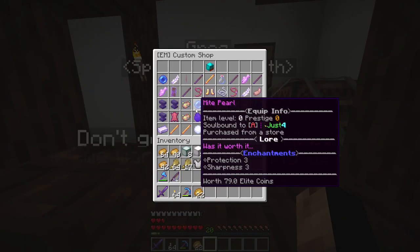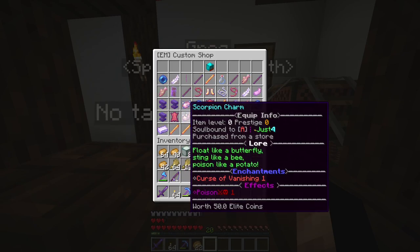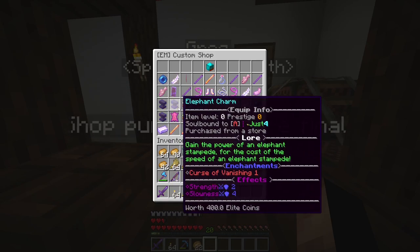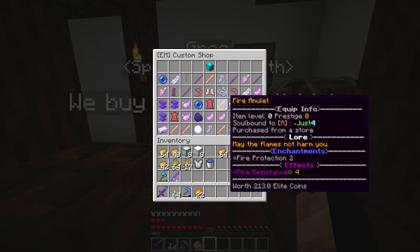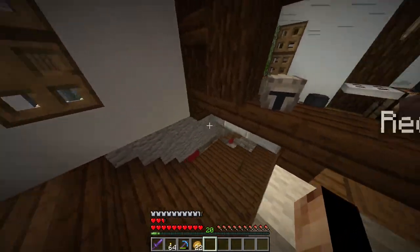For example, some charms have sword effects that activate when in combat, and shield effects that activate when you get hit — those are defensive. Some effects like fire resistance are active all the time. As you can see, there are custom enchants on these charms.